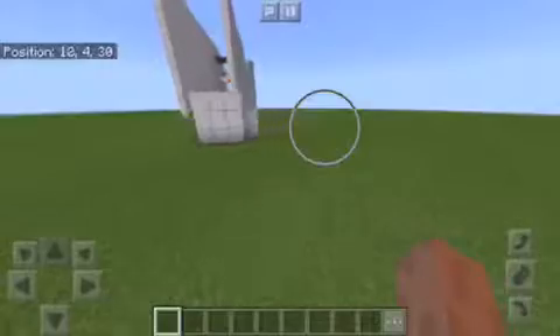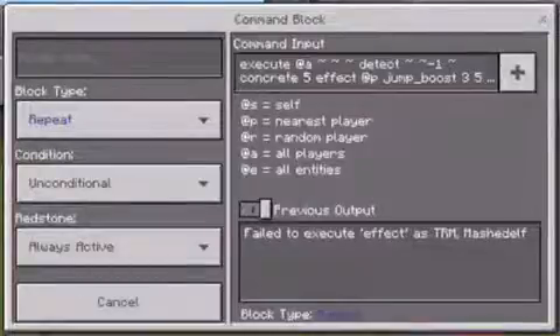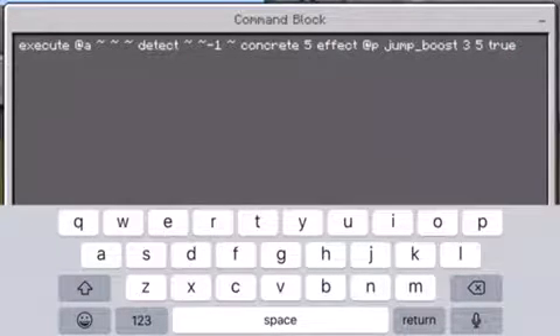Now it's time for me to show you how these commands actually work. So the first one you'll have to type in is 'execute at a' — that means all players — and then you put in the tildes which makes it at that spot, and then 'detect', and then tilde tilde, and then negative one or negative two — it works either way, but you have to have a negative number there or it just won't work.